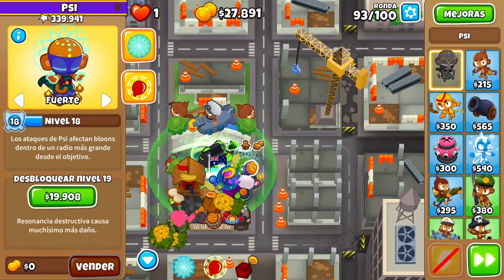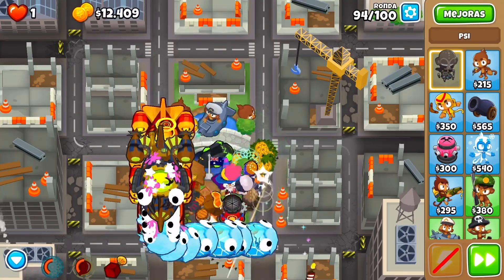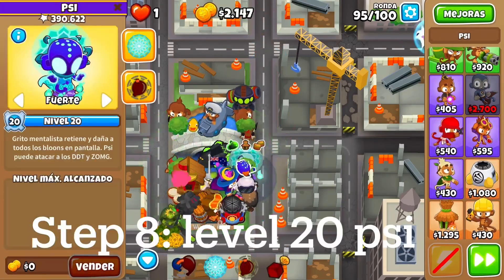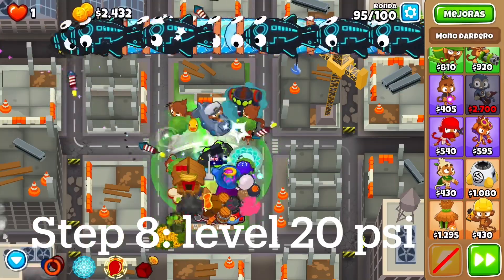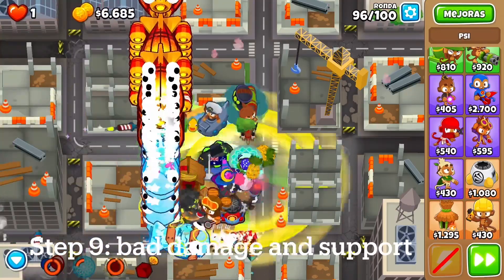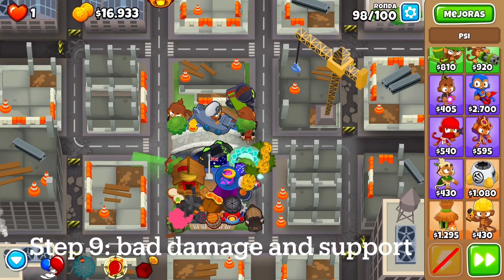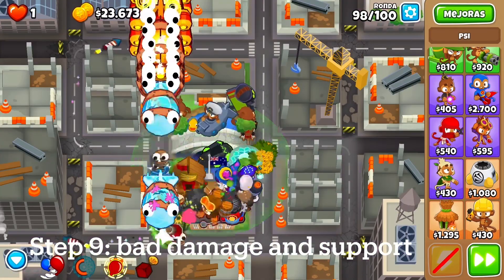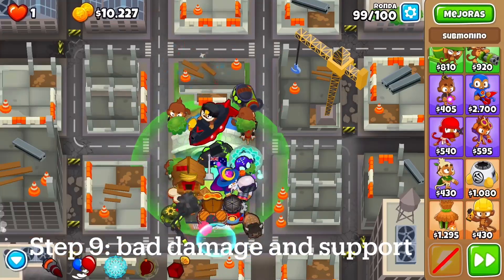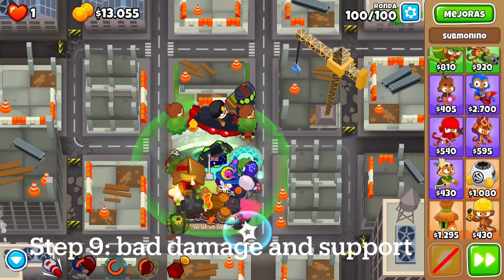After this, we do a Sabo and then we buy the PSI levels until PSI hits level 20. For round 95, we will have PSI level 20 and it will be able to destroy the DDTs and BADs — it's pretty cool. One thing to note for round 98: you want to use the PSI level 20 ability right before all the BADs come out, just to stall the wave out a little bit. With PSI level 20, you just pop the ability and everything disappears. Of course, you're going to need a First Strike for round 100, and I'd still recommend getting a little more support beyond the First Strike, but that will be able to beat round 100. It's a strategy you should try out — anyways, goodbye!